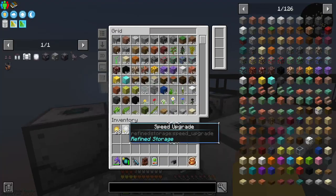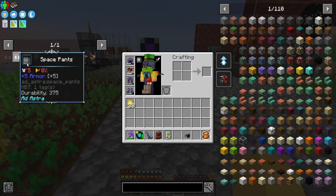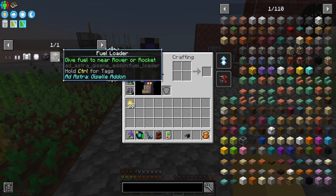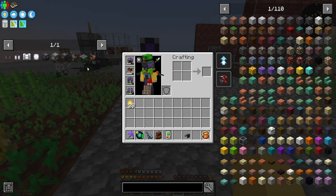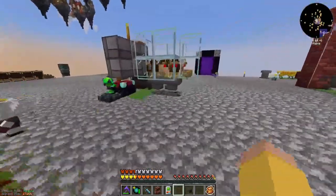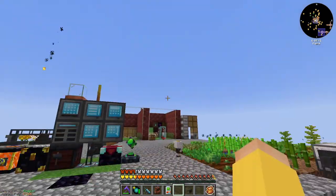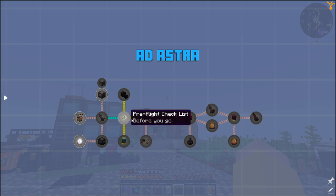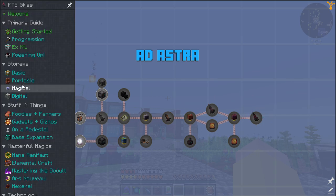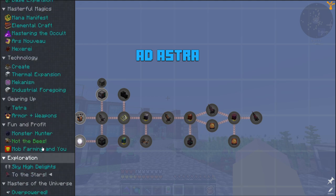Today I've decided it's time to get off of this island. We are going to start with Ad Astra, which is the way that you can explore other planets, other worlds, other resources. It is also the only way to get to the End - it's part of the progression line to get to the very end of the game itself, not that we're going to try and wrap this up anytime soon.